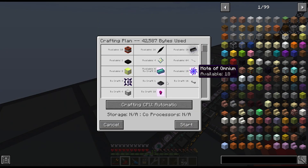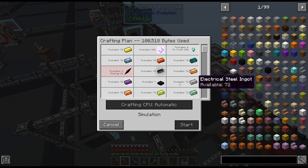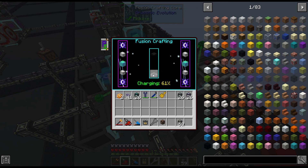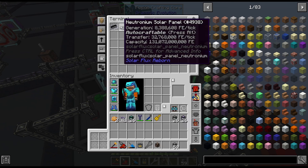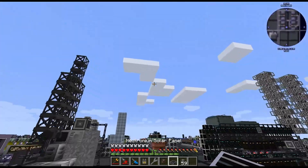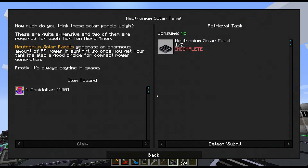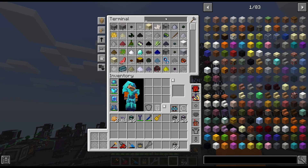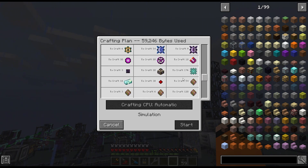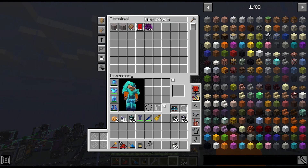The omnium is done, so let's try to upgrade to neutronium solar panels. It has to make chaotic cores first. We can't request the second one yet — we're missing 12 chaos shards and a lot more omnium and exquisites. We'll need some more tier 7 and 8s. There's the neutronium panel crafting — this should be a quest once it finishes. There's our neutronium solar panel — this thing can generate 8 million RF a tick. No quest yet? Oh, it wants two. We'll need more chaos shards, which means more tier 7s.